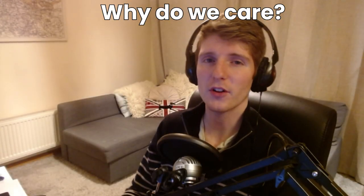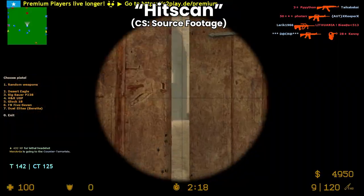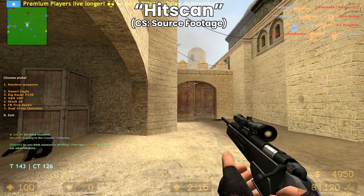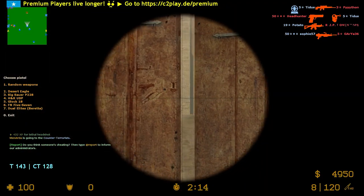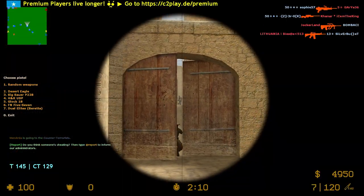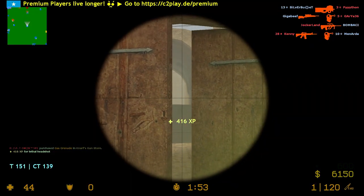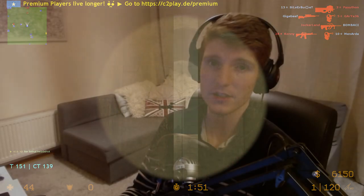So why do we care about bullet velocity in the first place? This might seem like a really simple question, but if we think about two scenarios — the first one where we have an infinite speed bullet, this is basically how hitscan used to work in a lot of old games, where effectively when you point at something and press the button a line is drawn from your barrel straight to the target. If you hit, you hit; if you don't, you don't. In that case there's no ballistics, no trajectories, no leading — anything like that. So it does make it actually easier to hit targets.